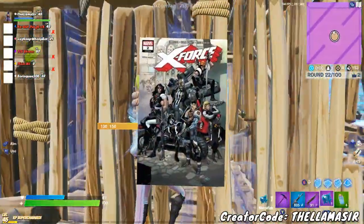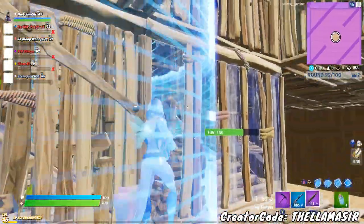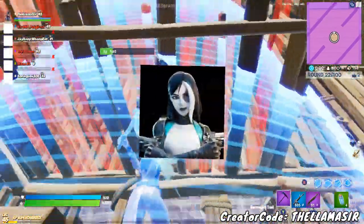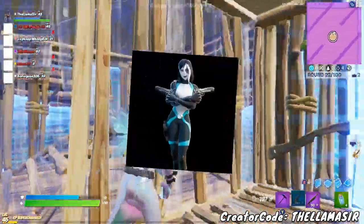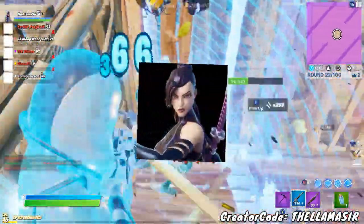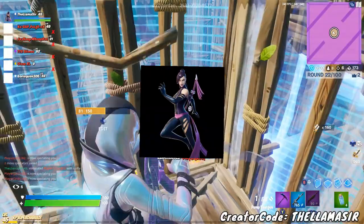On top of that, we also get the character Domino from this series. It's a very interesting skin overall — the description says 'make your own luck.' It's a really cool skin and I could see a lot of people using it. There's also Psylocke, which is a very, very cool skin because she's like a ninja. I'm assuming she's a ninja in the series.